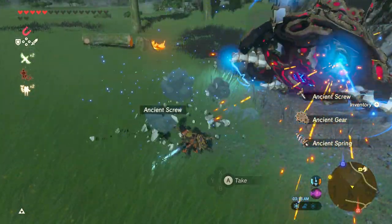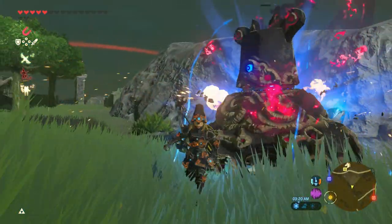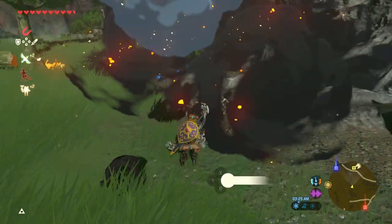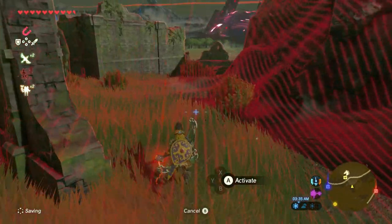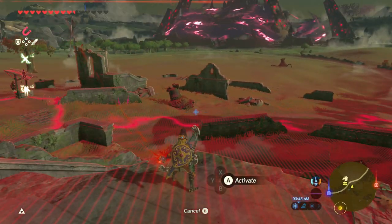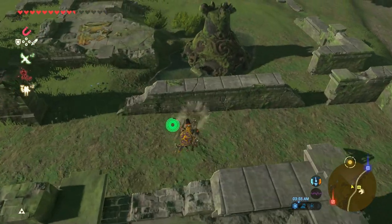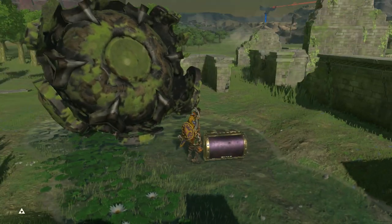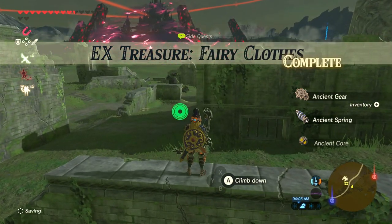Alright, let's go. Wow, that was really hidden — it's literally underneath the Guardian. That's awesome. Hey, we found it! We got the full Tingle set of armor, guys, and that completes all the EX treasure.